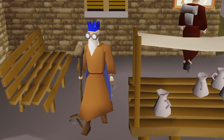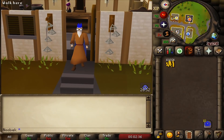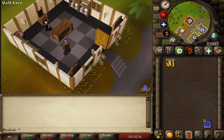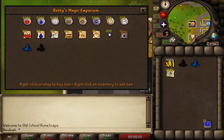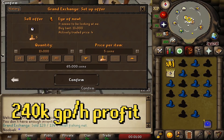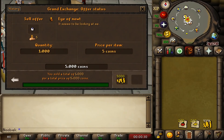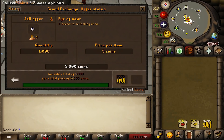Similar to empty jug packs, there are Eye of Newt packs at Betty's Magic Emporium in Port Sarim. Buy five per world and also pick up the black and blue wizard hats while you're there for extra profit. You can acquire up to 240,000 Eyes of Newt and profit 240k GP per hour selling them at 4 GP each. If you don't mind waiting, selling at 5 GP each yields a whopping 480,000 GP profit per hour.